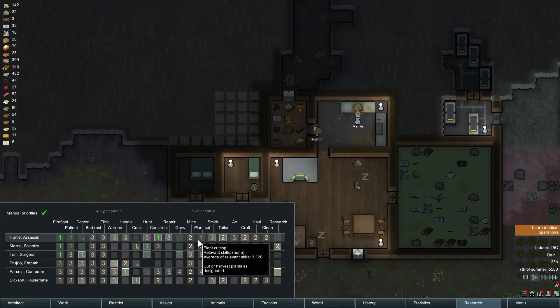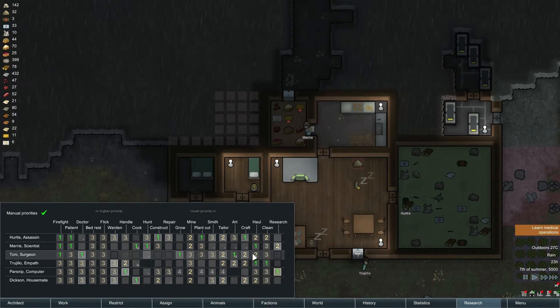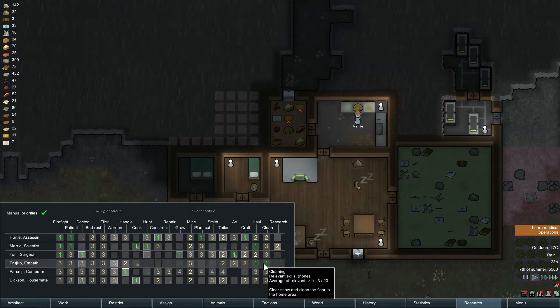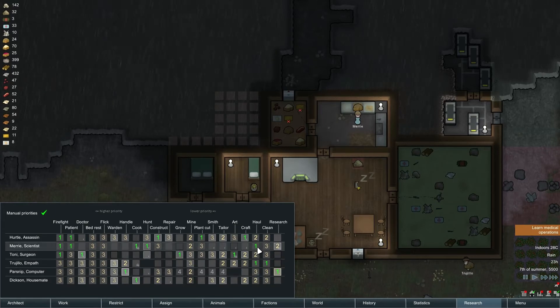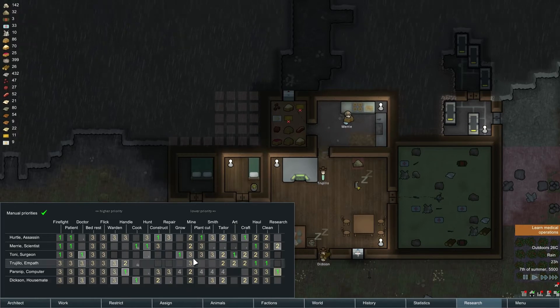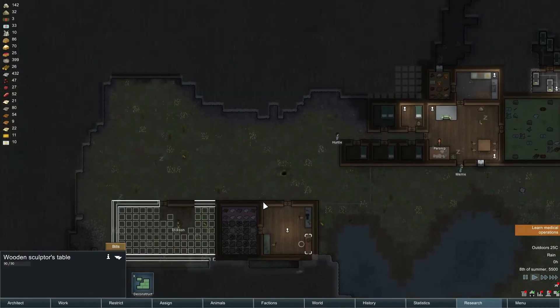Hurdle's priorities: constructing, mining, then crafting — which will be good. He's hauling and cleaning, primarily. Dixon is cooking, constructing, mining. So we got a lot of mining to do anyway — somebody will get over there. Once the construction is done we'll do some crafting. But he's got plant cutting to do as well.